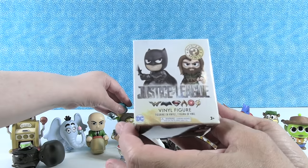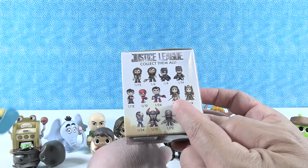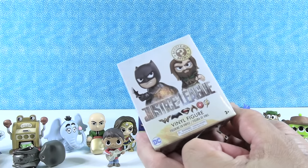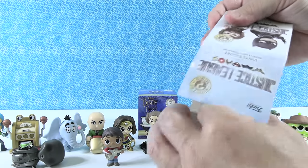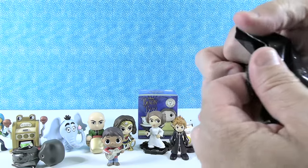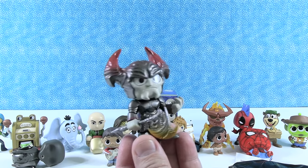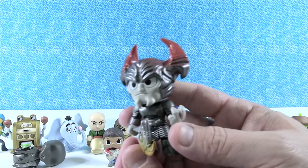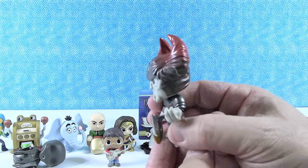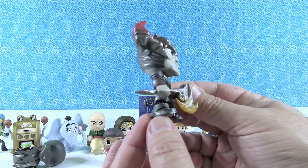Last one for me is going to be a Justice League figure — not bobbleheads. I like this Wonder Woman with the sword, but I really like the Flash too. These are just the standard Justice League figures, not the Zack Snyder cut. We have Steppenwolf! He is really cool. He has the armor on — I like the paint job: it's like a pewter color that goes into red, and if you tilt it, it gets all red. Then he's got the big axe with the orange blade. Very cool looking.